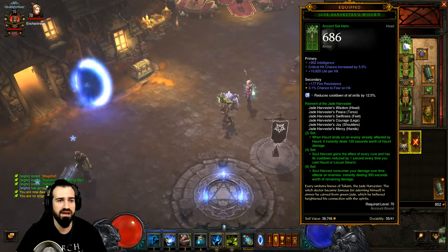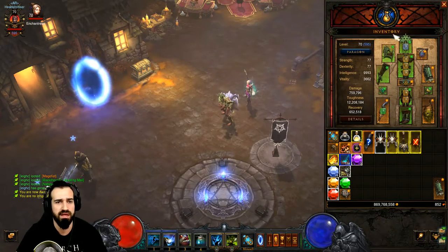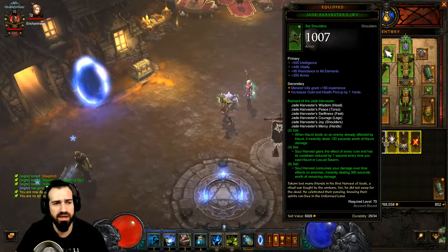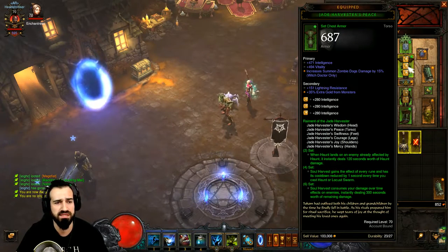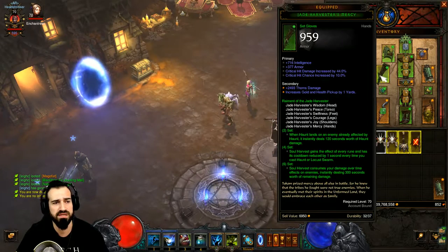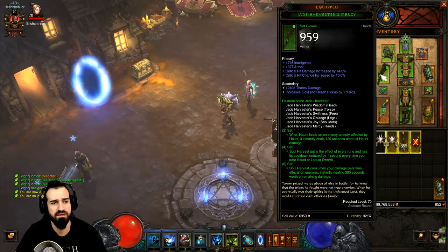For the Jade Harvester Helm, you want Intelligence, Critical Hit Chance, and either Vitality or another suitable stat — I've left Life per Hit for now given all the damage we take. Jade Harvester's Joy shoulders: Intelligence, Vitality, Resistance to All Elements, and Armor — you can sub Armor for Cooldown Reduction. The chest piece: Intelligence and Vitality. Gloves: Intelligence, Armor, Critical Hit Damage, and Critical Hit Chance — you can sub Armor for Vitality.